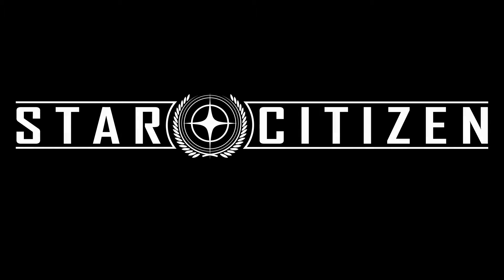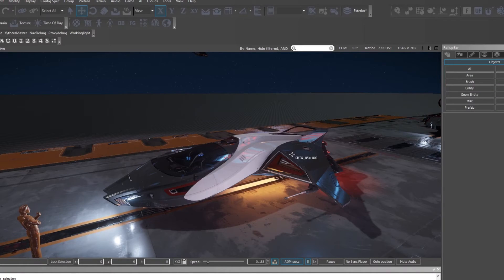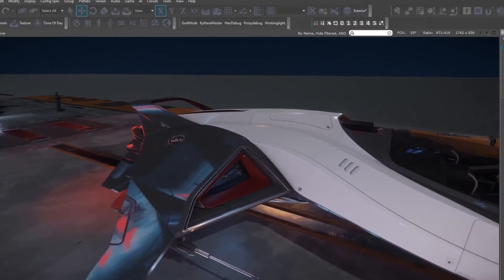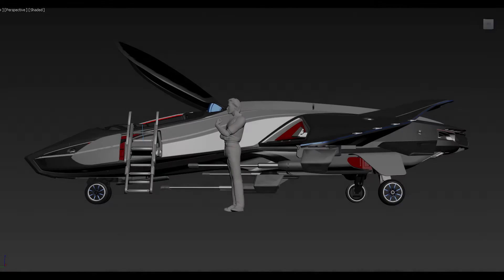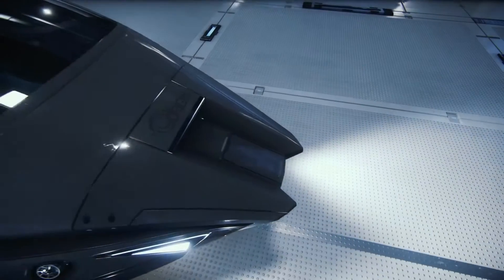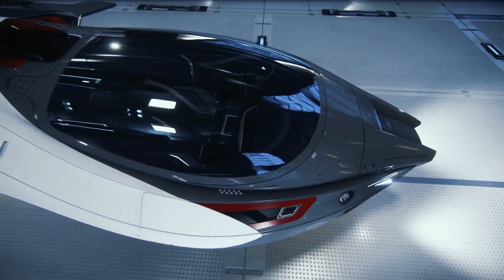I'm working on the 805X, a snap ship that you get when you buy the 890 Jump — comes in for free. It was given to me as a 3D blockout concept model and I've been working on getting it to a game-ready state. This is currently the first Origin ship that we are doing in the rebuild of older ships. That involves laying down the guidelines for materials. It's supposed to be like space BMW, so we're going for high glossy materials, very neat, very clean, long smooth sweeping curves.